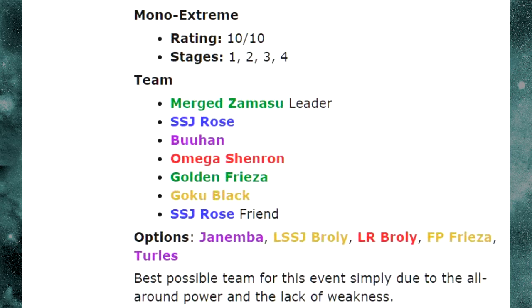You might just want to run a Merge Zamasu and a Rose together so you're guaranteed to get the Super Techs off. Other options to add would be Janemba, the physical 70% leader Broly, the 90% LR Broly if you have him, Full Power Frieza, or Turles. Personally, I would replace Goku Black with the LR Broly, because with a crit or two on him — especially through the free dupe system path — he'll be hitting pretty hard. Keep him with Super Saiyan Rose A as link buddies for the Ki+3 passive and Prepare for Battle link.